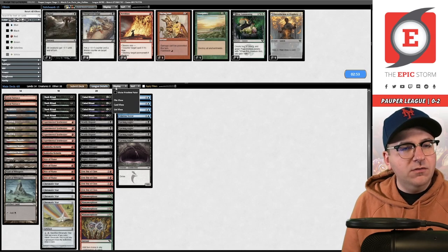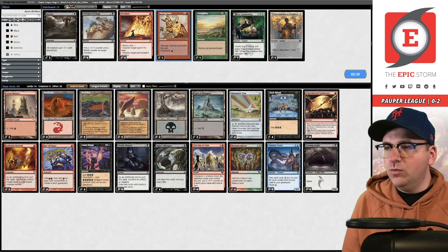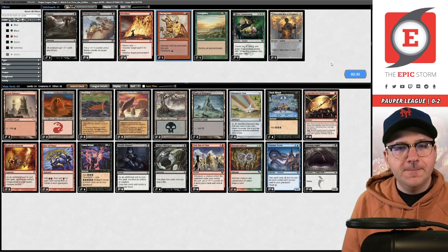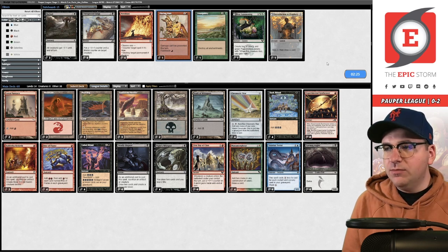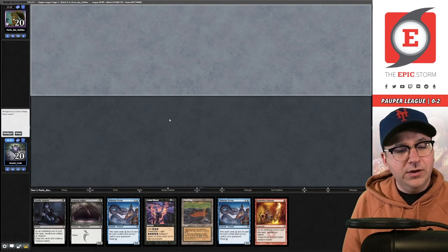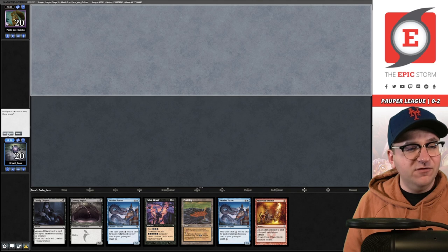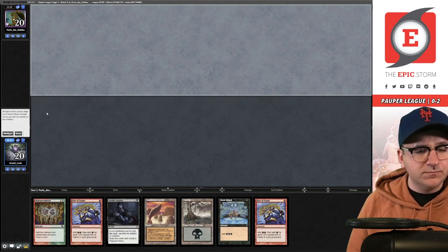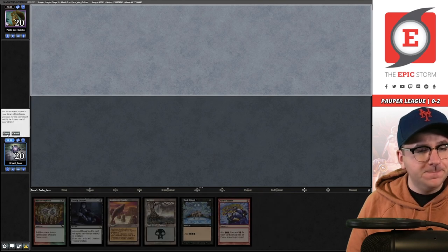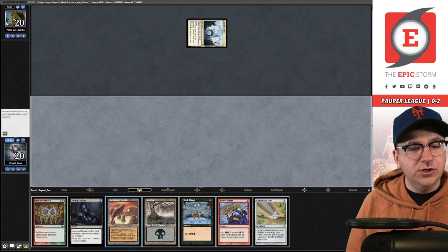They're on Mardu, not Boros. I think we might want Flaring Pain — let me check if Mardu plays Prismatic Strands. Zero copies of Prismatic Strands, so I don't think it matters. Could board in Tranquility specifically for Journey to Nowhere but I don't think it's worth it. Submitting. Game two — weird hand without an artifact for Deadly Dispute, clogged on creatures, Codalth Rebirth is repetitive. Much better hand on six — keep and bottom a Rite of Flame.